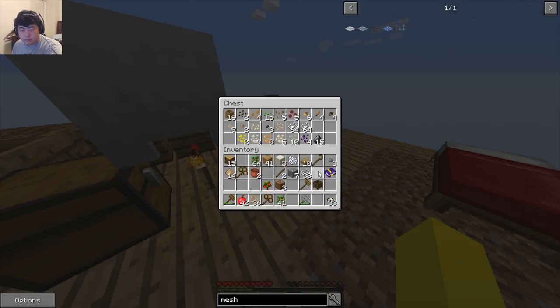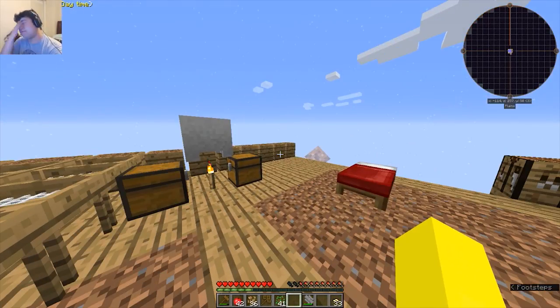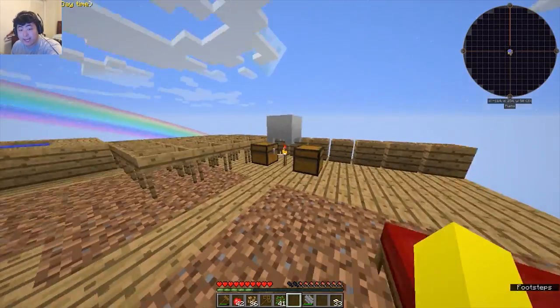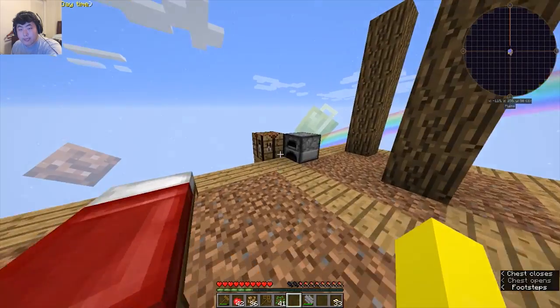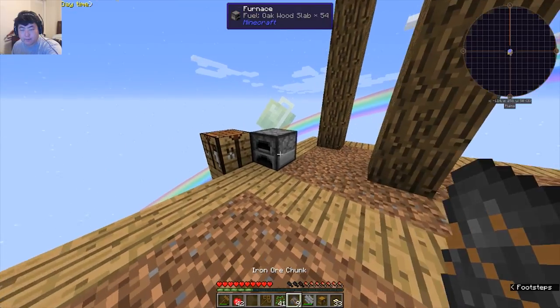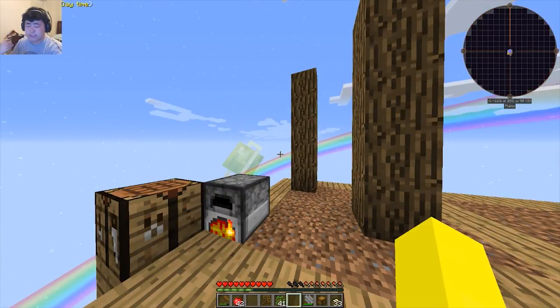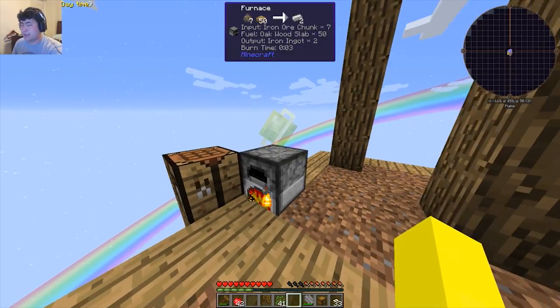Let me store away some string, store away some flint. First order of business — I need to make myself a chest. Let me make all this iron, heat that up, get nine iron, make a hopper, put the hopper underneath the sieve. That will collect more iron, more iron to upgrade the cobble gen, which creates more cobble, which makes more gravel, which makes more iron — so on and so forth.